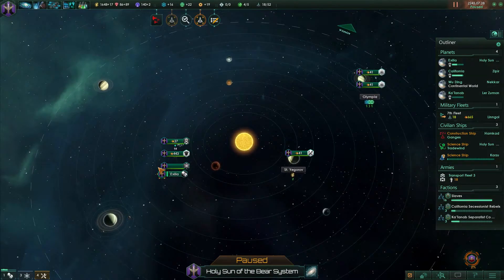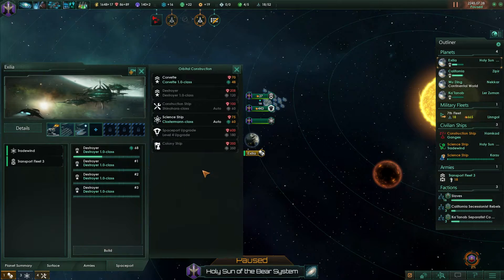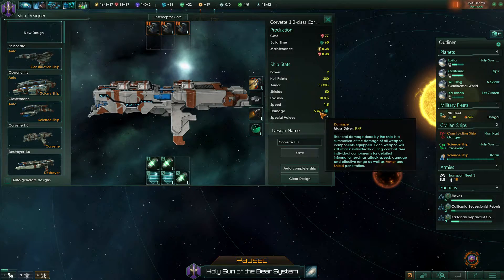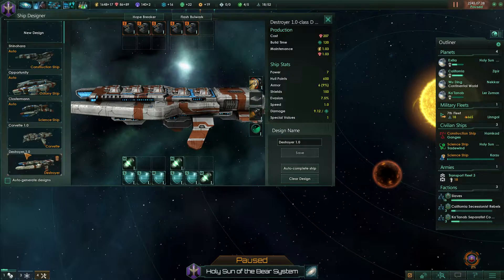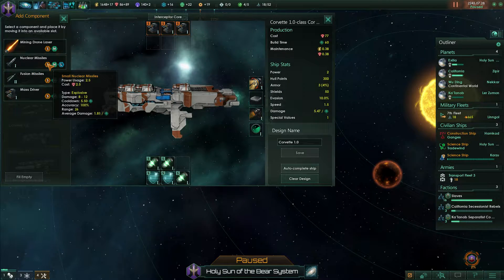I think corvettes will end up being a lot cheaper to build in total - like having two of them as opposed to one destroyer - and I think the potential damage output actually could be more. If we look at the current ship design, the corvette damage is 5.47 while the destroyer's is 9.12. Two of those corvettes is going to do a lot more damage. And because the missiles are going through shields - it does seem like the missiles are doing a bit through shields.